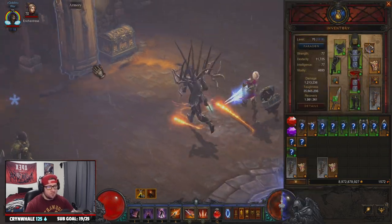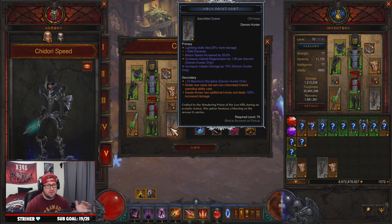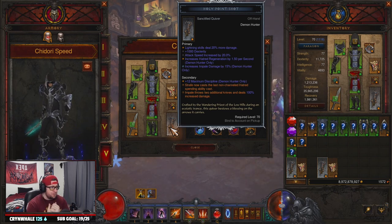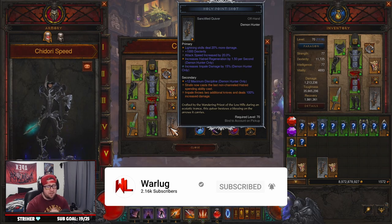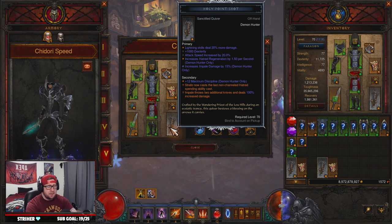Those are the three different ways to play the build with the three different elements — they're all good and all fantastic. I call this one the 'Chidori,' and this is the speed version because I'm a huge Sasuke and Itachi fan for lightning. Thank you guys so much for watching the video today — I really hope this helps you with your Impale speeds and getting through farming for other classes. If you enjoyed it, make sure to drop a like, and if you're new here be sure to subscribe. As always, stay gaming — I'll catch you in the next one, peace.